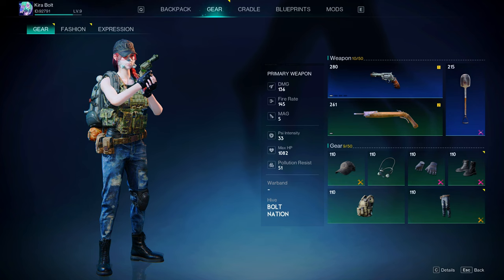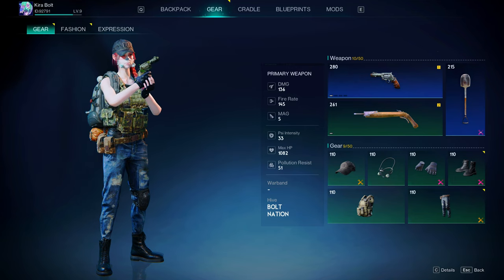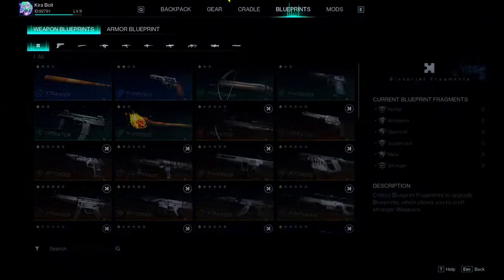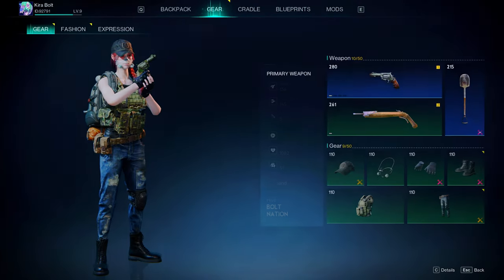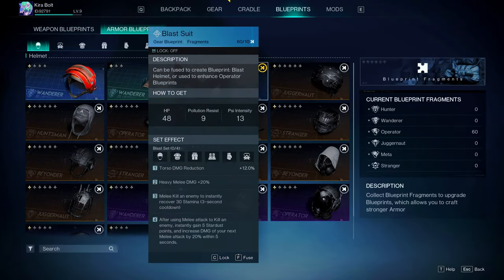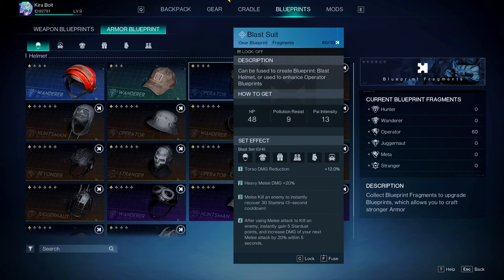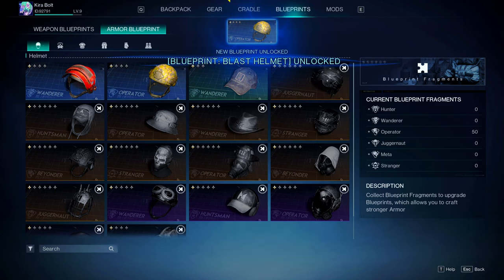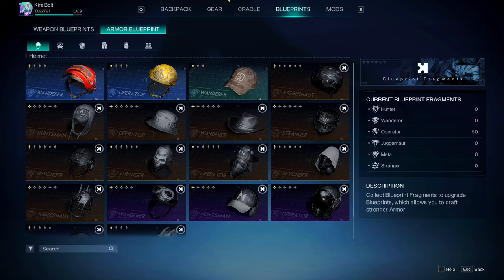Now let's talk about making weapons powerful — I'm pretty sure 99% of you don't know this. Go to blueprints and you'll get a list of all weapons you currently have and those available. First, check for unclaimed blueprints — go to gear, check blueprints, and go to armor blueprints. A yellow icon means you have that blueprint available but haven't claimed it. Just hit fuse and it automatically unlocks it, showing up right there on the armor plate.